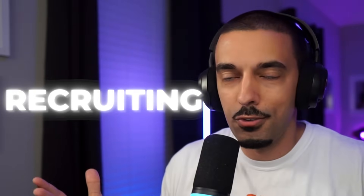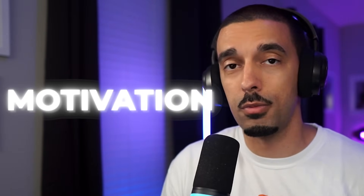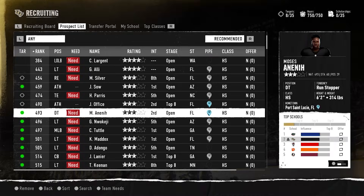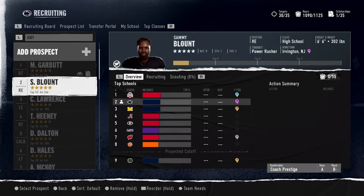These base archetypes fall into three different categories. Recruiting is your ability to effectively and efficiently recruit. Motivation is your ability to develop players and the program culture. Scheme is your ability to really crush it on the X's and O's on the field. With your base archetype, you can progress in a variety of different ways. You can become an expert in a single category like recruiting, allowing yourself to become an elite recruiter. Alternatively, you could become a hybrid coach who's really good in a lot of different areas — for example, a talent developer is great at recruiting and player development.